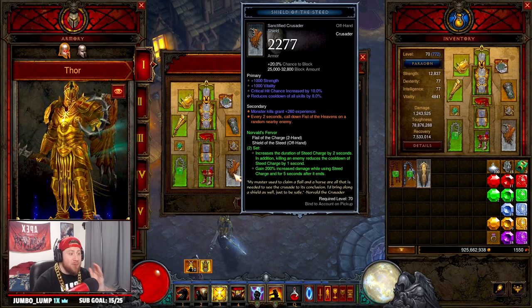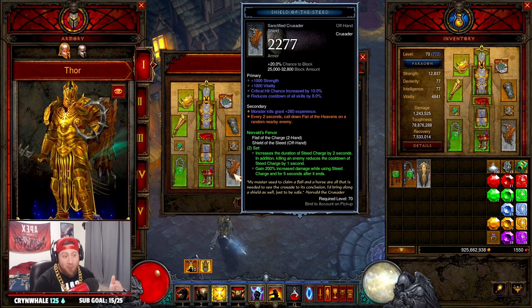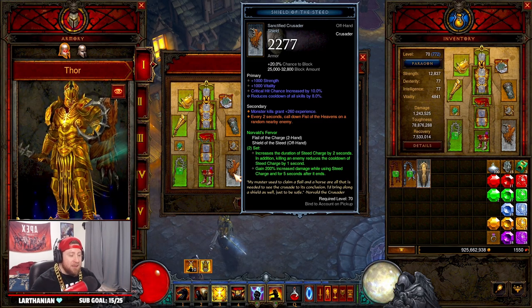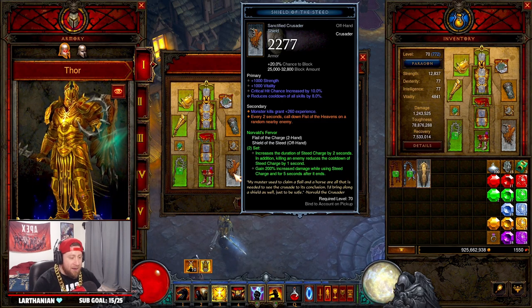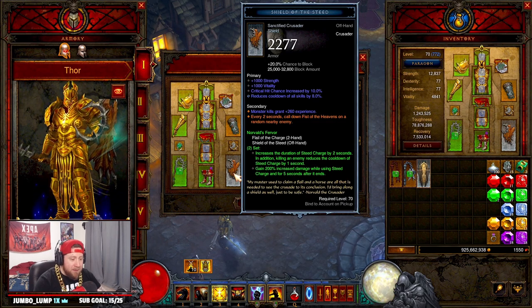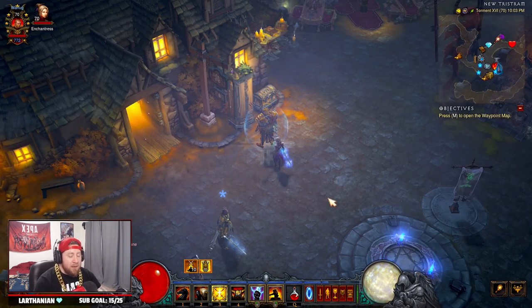What's up guys, today I'm bringing you an awesome Crusader build for the PTR in Season 27. It's the Thor build, or the Fist of Heavens build in Diablo. It's due to the Angelic Crack ability — every two seconds we call down a Fist of Heavens on a random nearby enemy. We're going to have this doubled up and just destroy everything. The build is very flavorful.